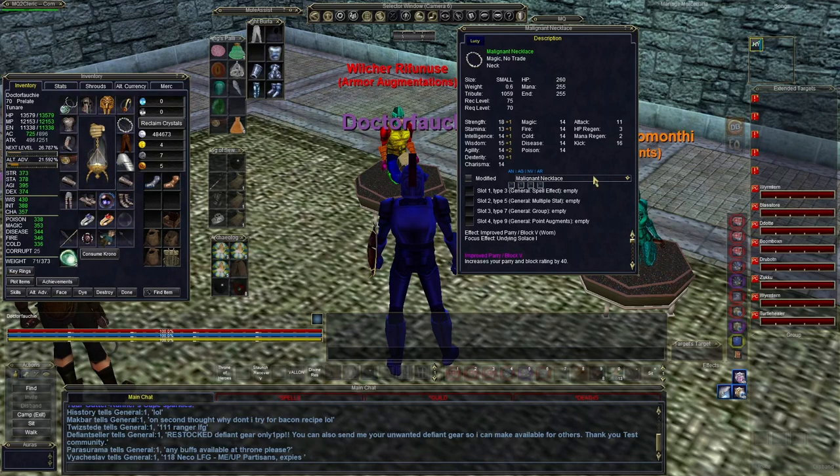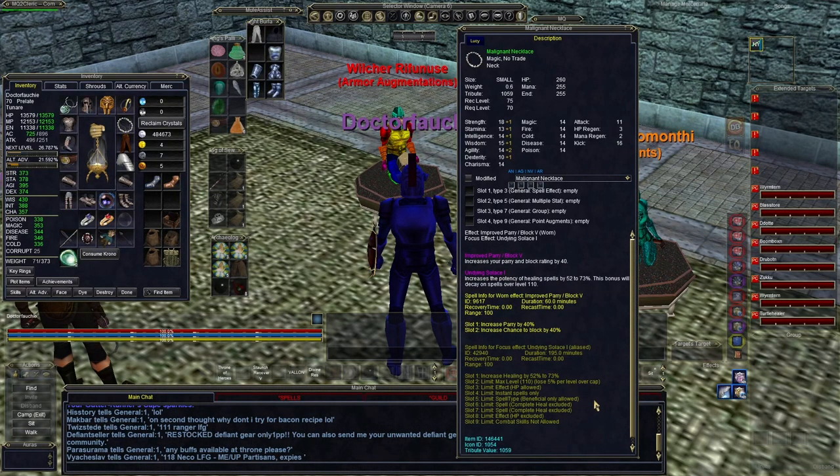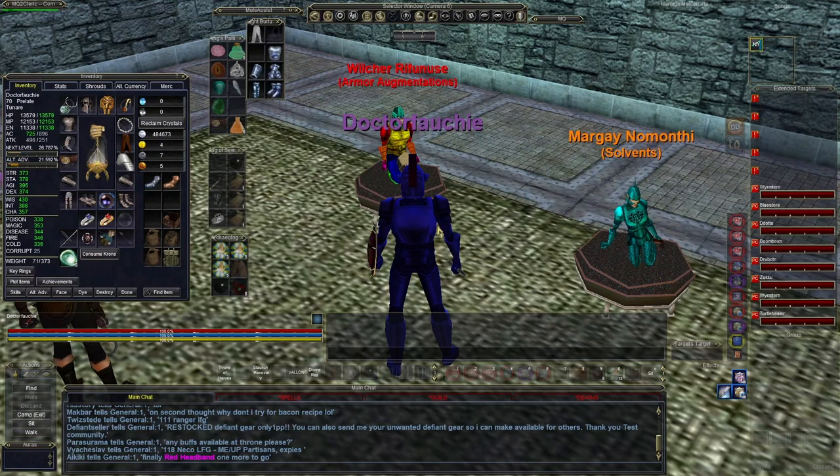Here's the big kicker if you're a healer — look at this. Check out the focus effect: Undying Solace. A 52 to 73% boost in healing! The raid gear only gives something like 40-something percent at the max. At level 70 you get Anguish gear and it's only 40-something percent — this is 73. You'll pop some crazy heals.